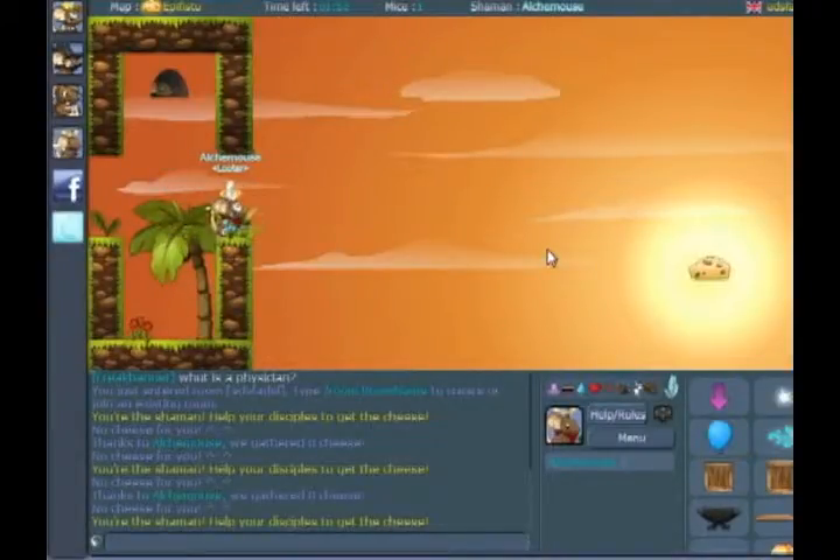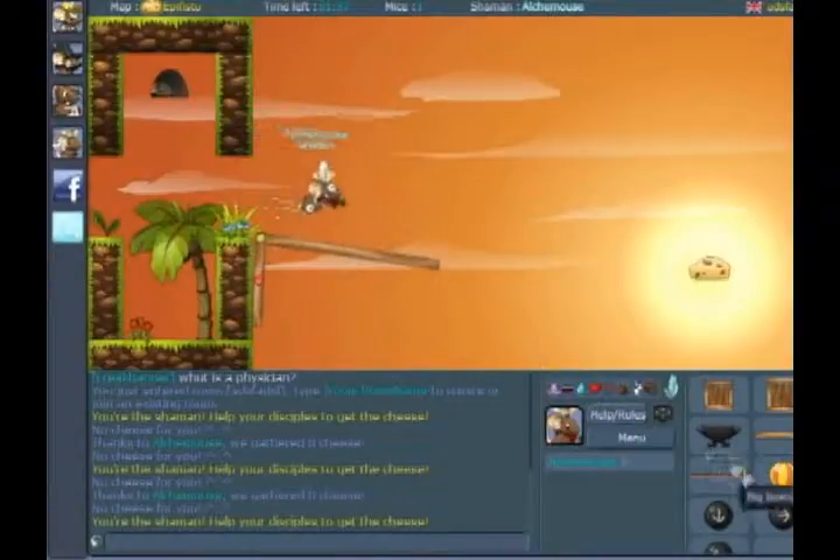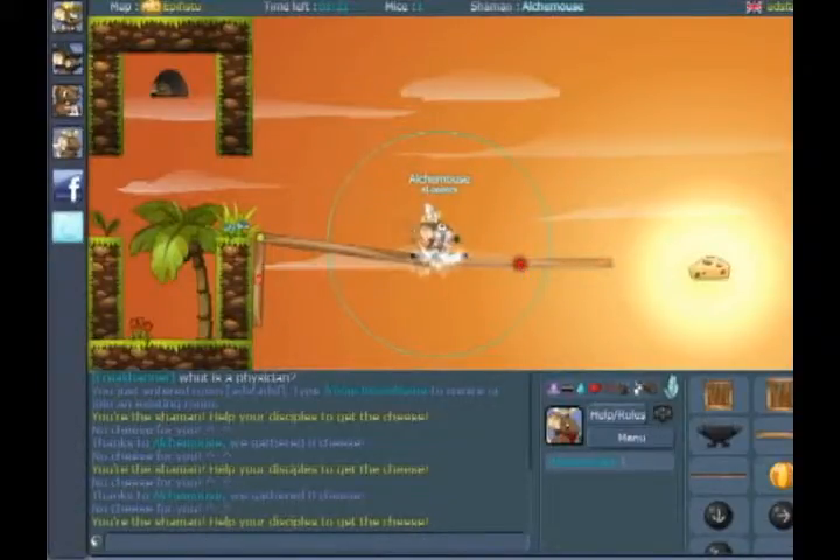This is Transformice — it's a fun little Flash game. Basically, the objective is: as a normal mouse, you have to get the cheese, which is at the very right of the map, and then with the cheese, successfully enter the hole. Sometimes it's impossible, as a normal mouse, just to get the cheese.